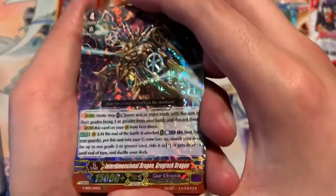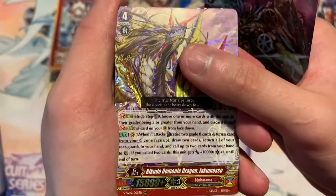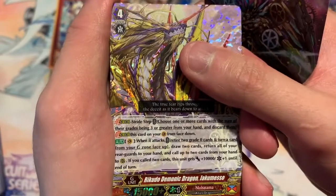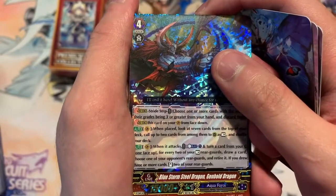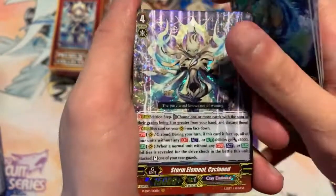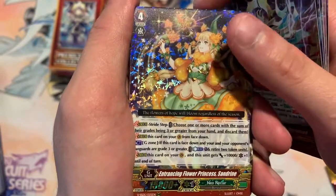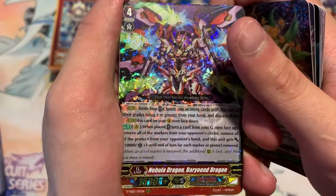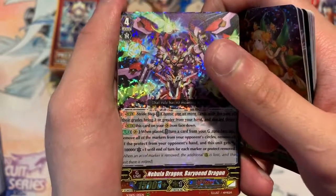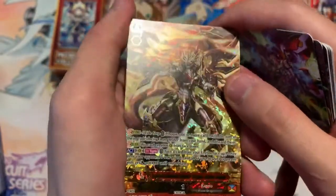We got Interdimensional Dragon Gargoth Dragon, Raiku Demonic Dragon Jesmu, Pillage Mutant Deity, Inferior Blue Storm Seal Dragon Genhold Dragon, Storm Element Cyclone, Entertaining Flower Princess Cindrain, Nebula Dragon Baryon Dragon — then we get into our SPs, which — good luck — because I can't read that.